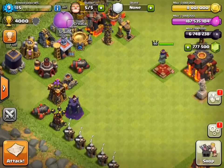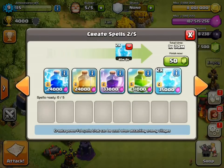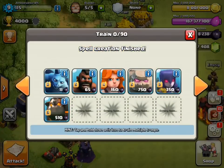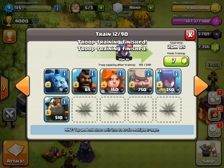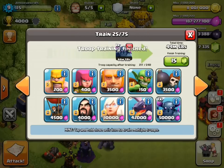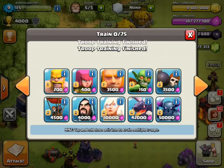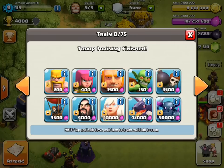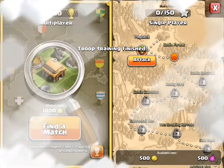I'm going to try out one more attack, editing the combo a bit more. The spells will be relatively the same, but I'll change up the troop composition. I'm going to take all the golems, one witch, one PEKKA, one of these guys, and then one goblin — just for fun. Alright, let's go ahead and raid again.